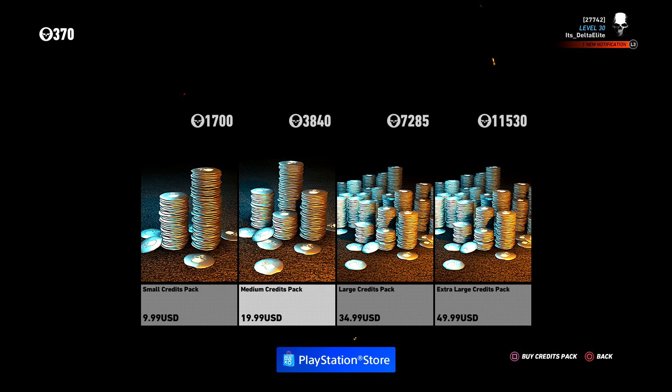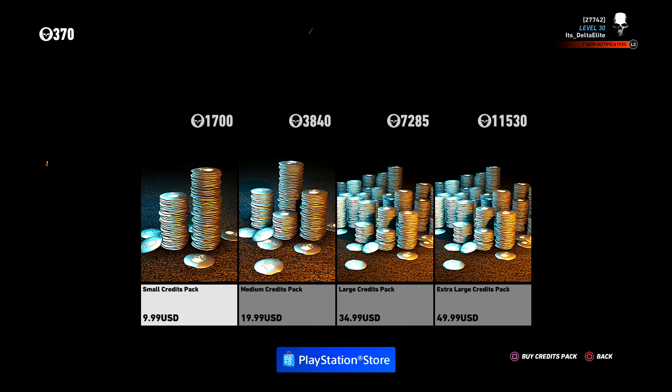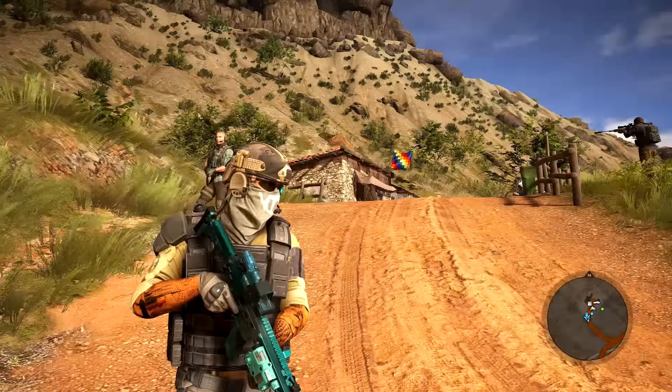That's pretty much how you get it, and that's going to run you about $20, which is 3800 credits, because you need 2100 credits to get this. It's going to end up being $20 anyway, so you might as well just get the $20 pack.